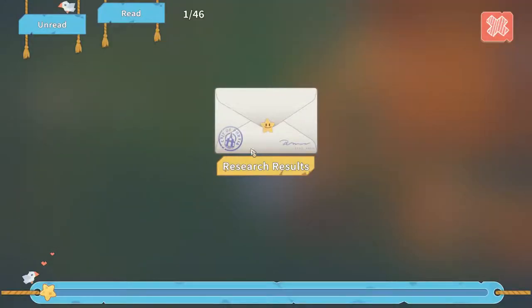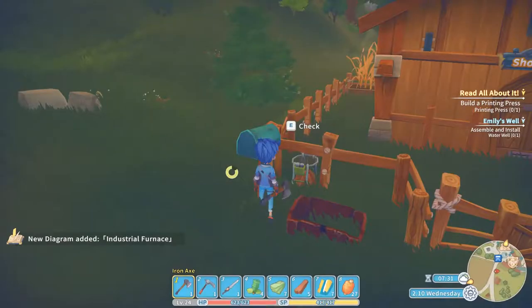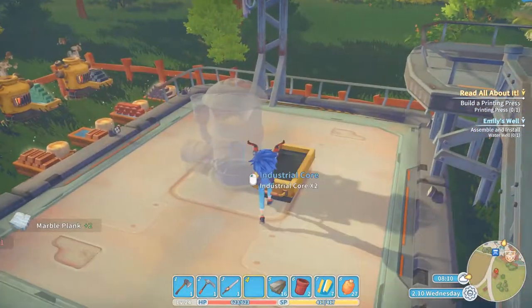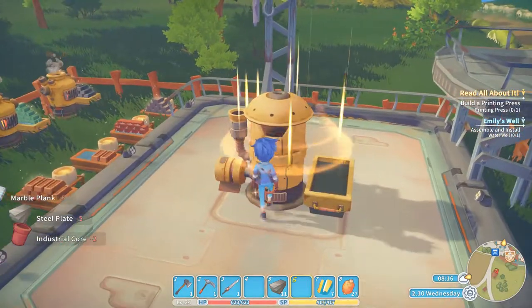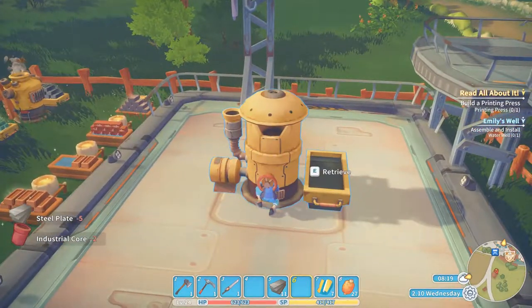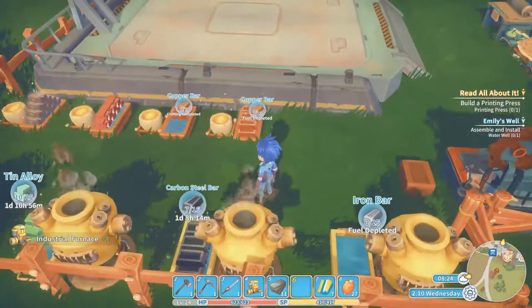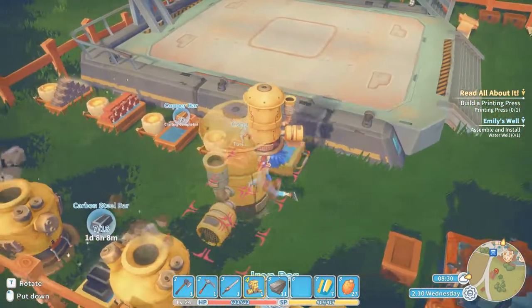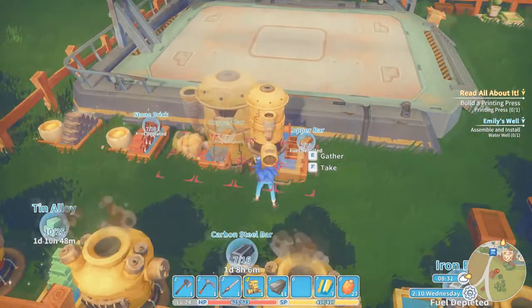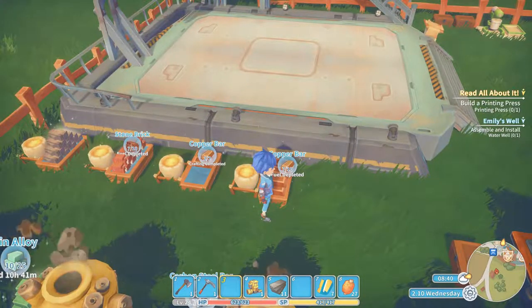But the most important achievement we are going to get this episode is Science Power — provide 100 data disks to the research center. You will be giving way more data disks to the research center because that's the most important part of the game: getting new technology to grow yourself and build your industrial furnace.